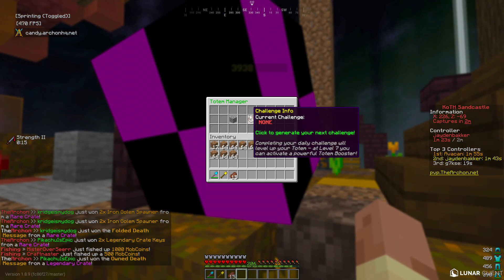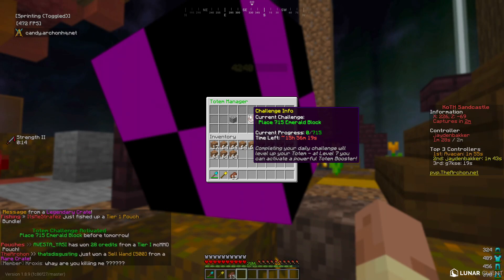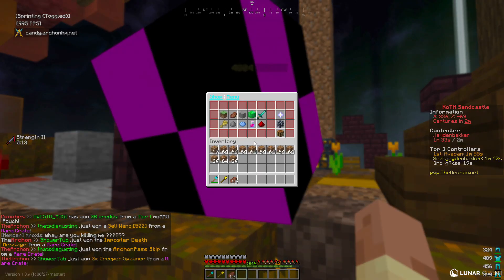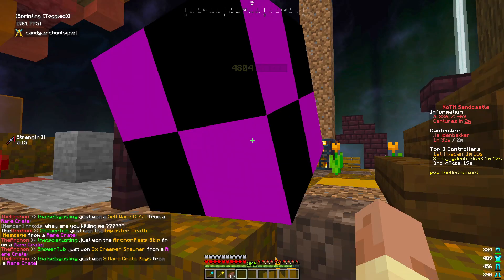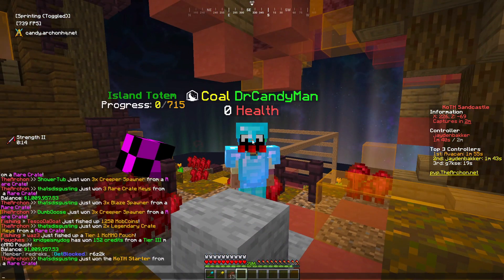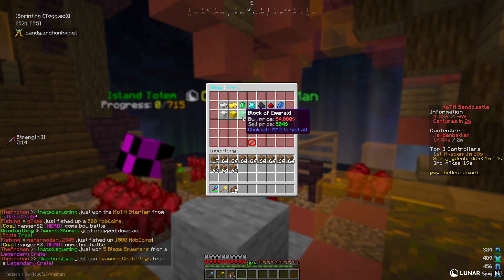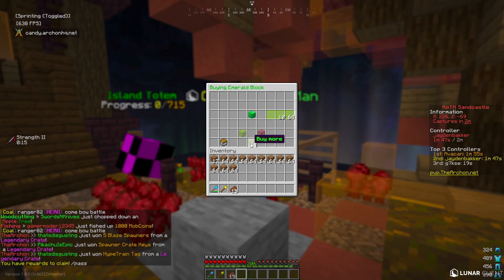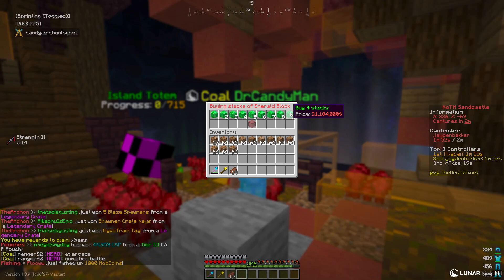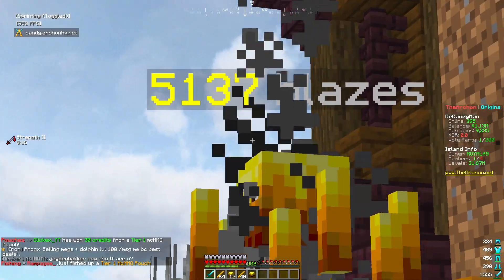We generate our first totem challenge: place 715 emerald blocks. This could be easy depending on price, but checking slash shop, an emerald block costs 54,000 — nine stacks would be around 540 blocks, and the total cost would be about 31 million dollars. Yeah, we are not doing this challenge right now.